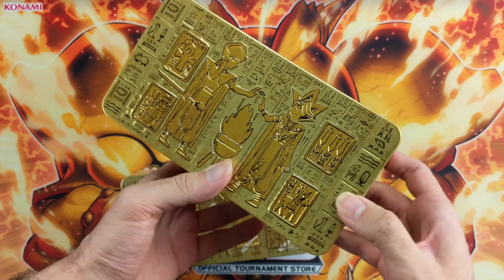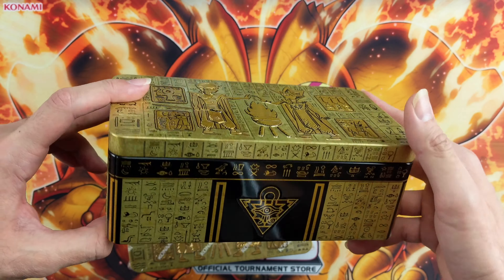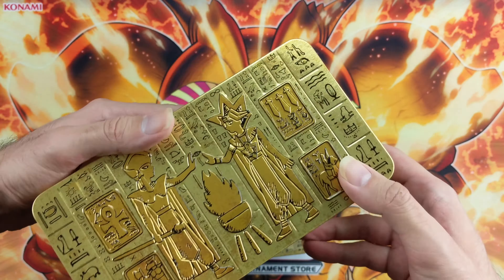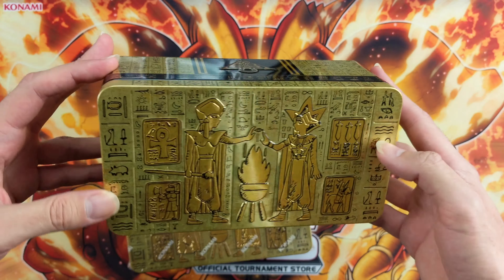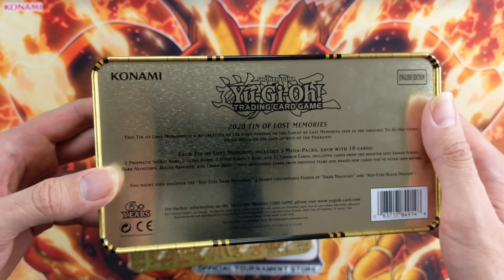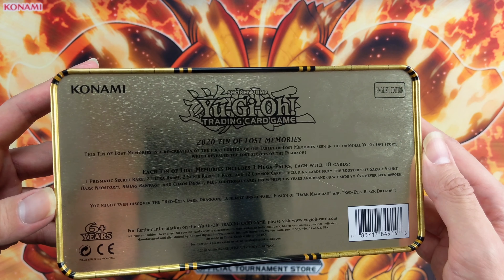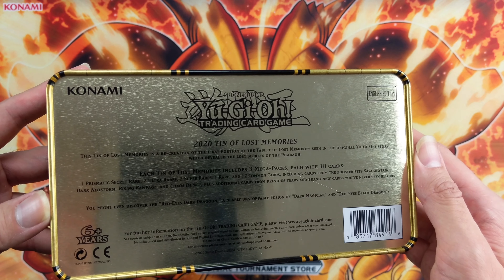Right off the bat I gotta say the design looks awesome. I love what they've done to it. We've got the Millennium puzzle at the front, a lot of Egyptian hieroglyphics, and then Yugi and Kaiba as Egyptian emperors on the top. Very cool. So this is the 2020 Tin of Lost Memories — a recreation of the first portion of the Tablet of Lost Memories seen in the original Yu-Gi-Oh story.